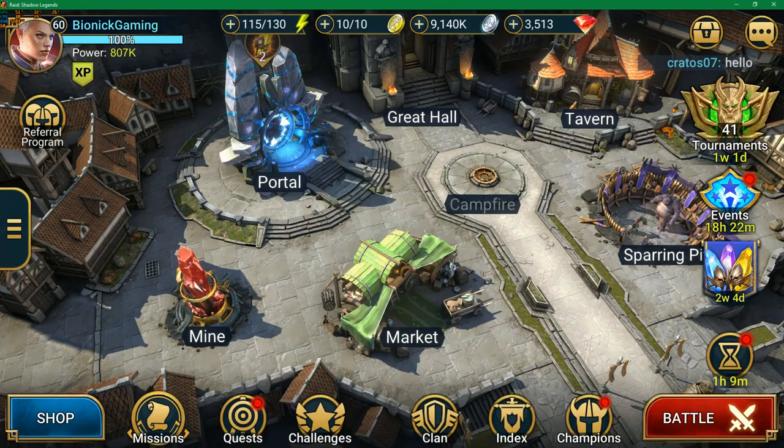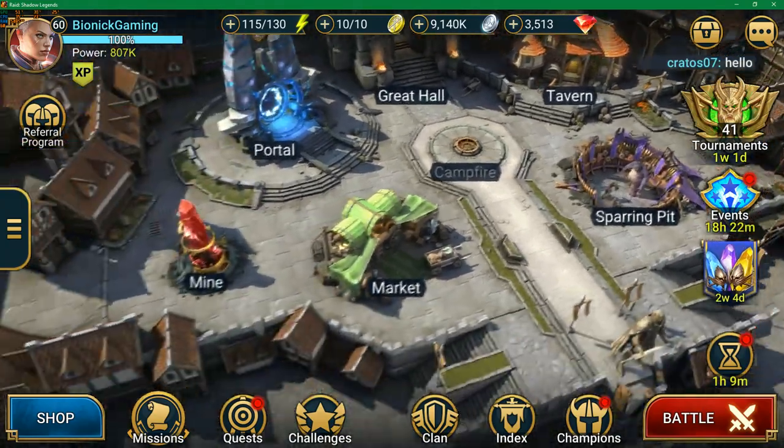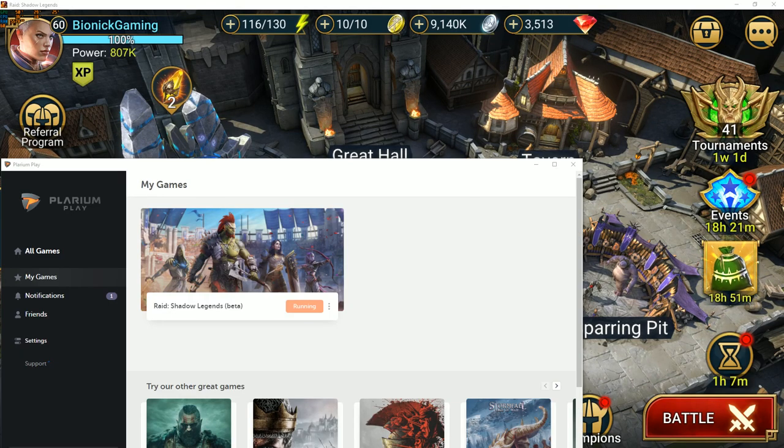What's up guys, Bionic here with a quick video this morning on Raid Shadow Legends. Today we are going to look at the new desktop application, which looks fantastic. In case you don't know already, you can download the application on Plarium Play — basically just install the launcher and it will give you the option to download the game. They also put a link on the official Discord server so you can always access it that way.